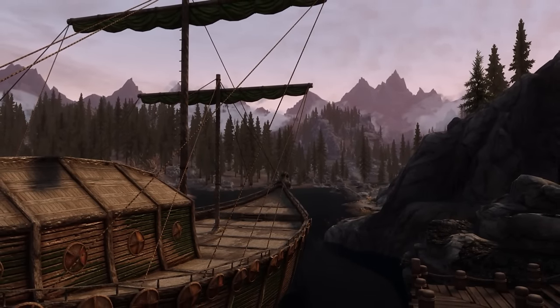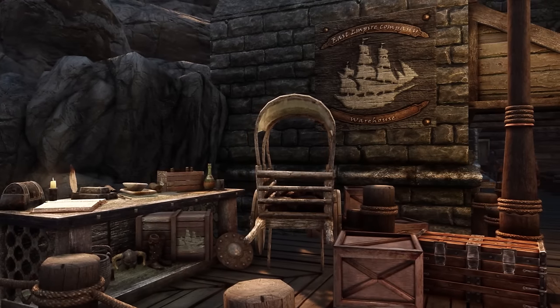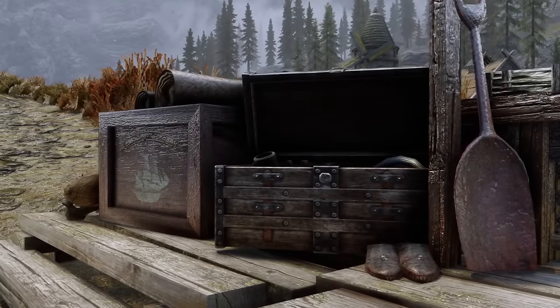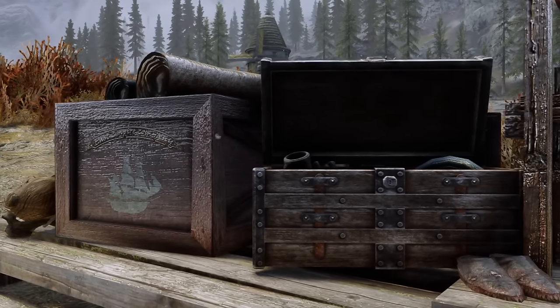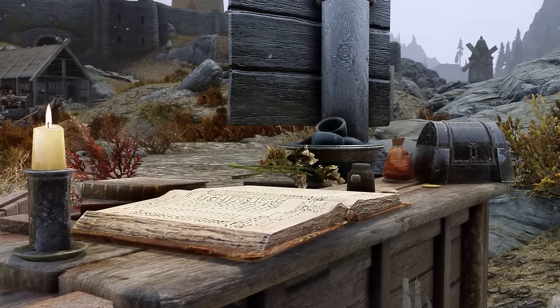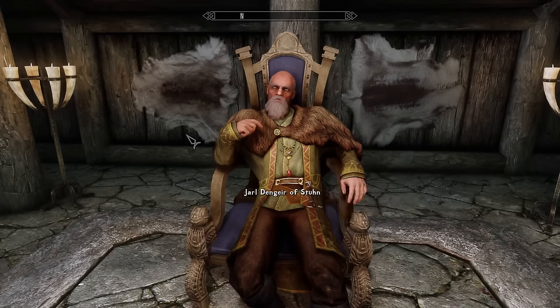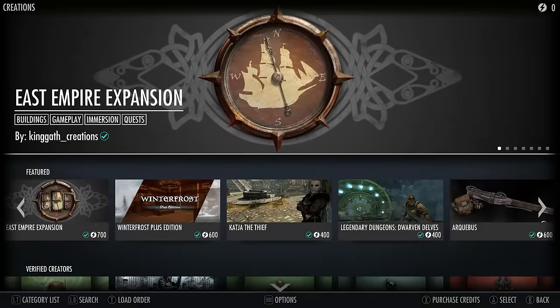To kick things off, today we're taking a look at the East Empire Expansion by King Gath, who some of you might know best for Sim Settlements for Fallout 4. Considered one of the biggest and best quest mods for the game, Sim Settlements and its sequel, Sim Settlements 2, set out to completely overhaul Settlements with new management systems, menus, and more, along with its own main questline. East Empire Expansion seems to draw upon some of these ideas, giving you the ability to join the down-on-its-luck East Empire Company in a brand new questline. Currently, this is the largest of the creations in size and scope, and also sits at the highest cost of 700 credits, which comes to approximately 7 US dollars.